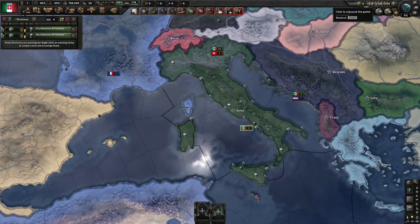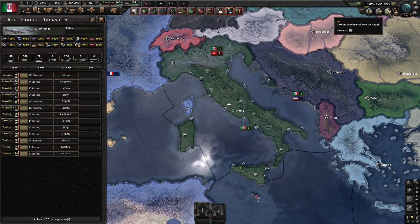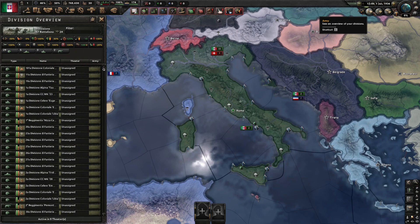Just below the game speed section, you'll see the buttons for the Army, Navy, and Air Force overviews, which will give you a list of all your divisions, ships, and air squadrons. This can be particularly handy if you've misplaced a bomber squadron somewhere, or can't remember where you left your heavy tank divisions. It's not commonly used, but it is good to know.